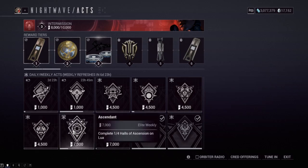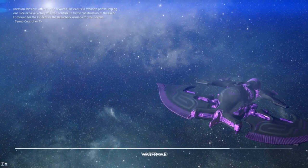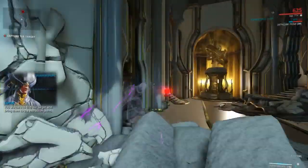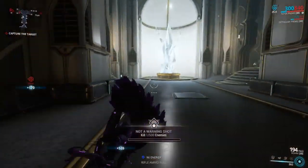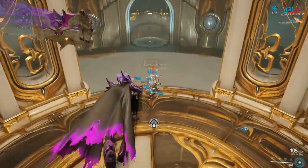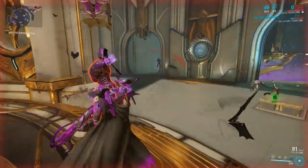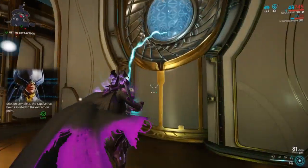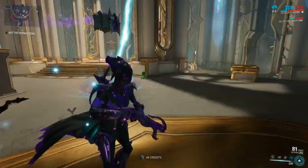For the halls of ascension, I want to actually show you how it works rather than just pointing you to Reddit or the wiki. I'm going to Copernicus on Lua, which is a Lua capture mission. You need to know what you're looking for - there are rooms with special challenges. I got lucky and found one in the same room as the capture target. This is the Power Drain room: clear enemies out, then stand near the blue orbs on the wall. Standing near a blue orb drains your energy pool, and once filled it stays blue. There are four orbs to fill.